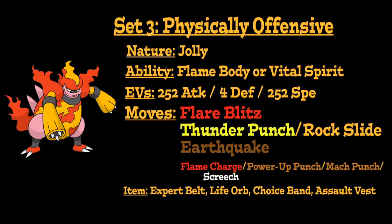For the item, options include an Expert Belt to increase the damage of super effective moves, a Life Orb to increase the damage of all attacks at the cost of losing 10% health every time we damage our opponent, a Choice Band to boost the power of physical attacks while locking us into a move, or an Assault Vest for added Special bulk. Since this is a physical set, Flare Blitz is our main STAB Fire-type attack. Then we're going to run either Thunder Punch or Rock Slide for additional type coverage, working possibly in combination with our third move, Earthquake.